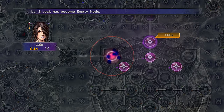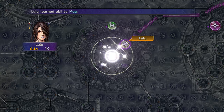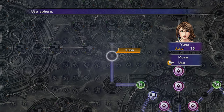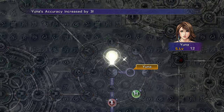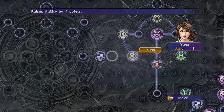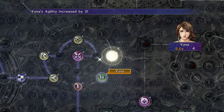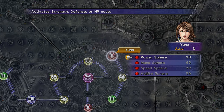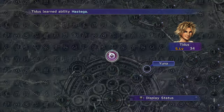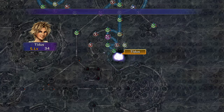Return Yuna and Lulu to the level 2 locks that break them out of their sphere grids. Lulu will grab Mug. Yuna will go grab Hastiga and return for the Strength Spheres. Use the White Magic Sphere to get Hastiga for Tidus. Then use the Skill Sphere to teleport Tidus to Mug and take the path to the level 3 Keysphere.